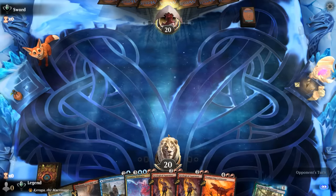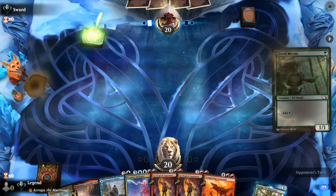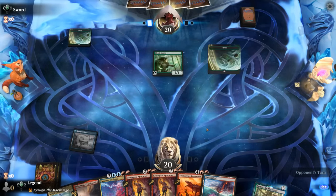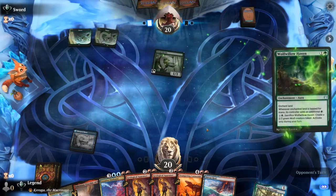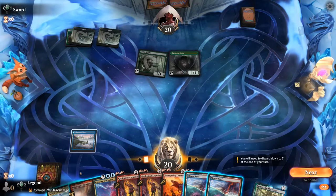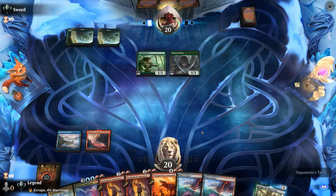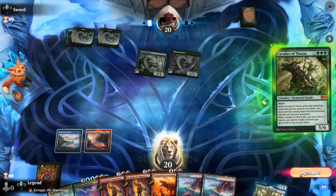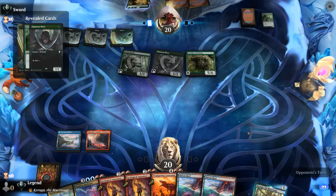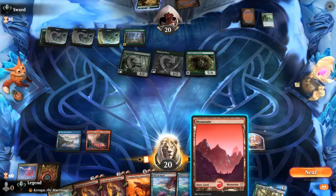We're on the draw with a keepable hand — turn two Creative Outburst setting up turn three Appraiser with a backup in case of a discard spell, so about as good as it gets. Turn one Mystic so green — a ramp strategy. They typically don't have much instant-speed removal or counterspells, and I doubt they'll be presenting lethal on turn three. I guess a Karn could still slow us down since it prevents us from using the treasure for mana. Play Crucible and pass. At least Carnosaur can also go after planeswalkers. There's a Cavalier, and Great Crater goes to the graveyard — off to a very good start for the green devotion deck. But let's see if they can beat a turn three Appraiser.